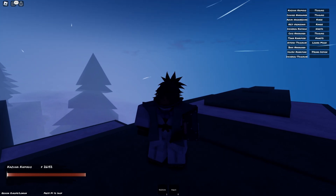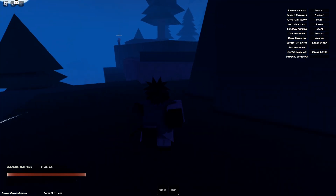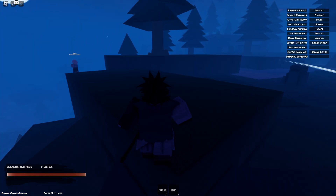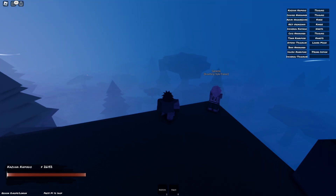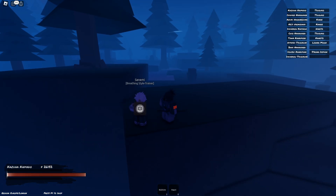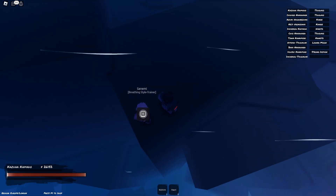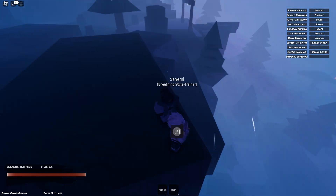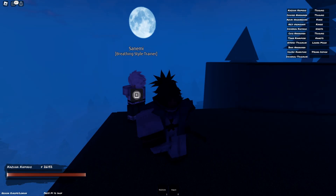Welcome back. Demon Slayer Midnight Sun just added wind breathing and I went ahead and got it. He spawns up here at the high peak, so you should spawn down at the slayer place and he comes straight here. If you know where mist breathing is, he's literally under it — that's where he's located, and you talk to him there.